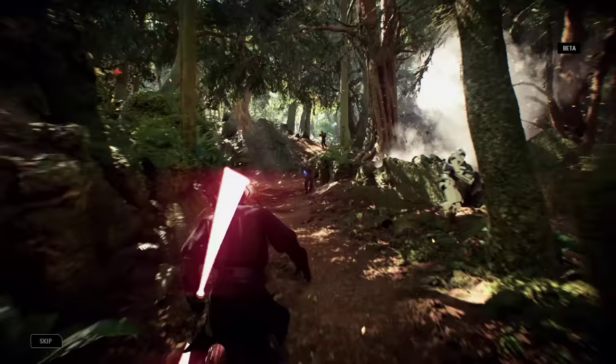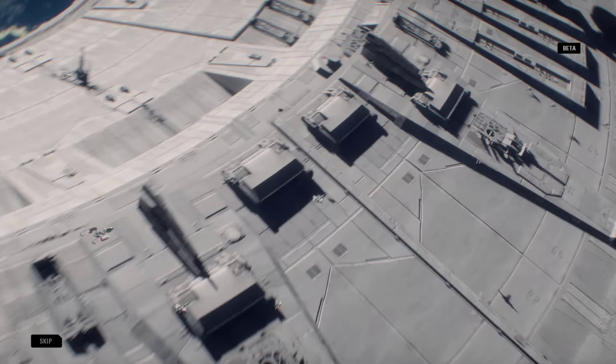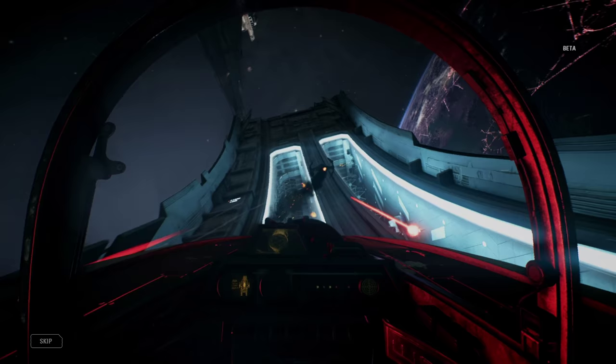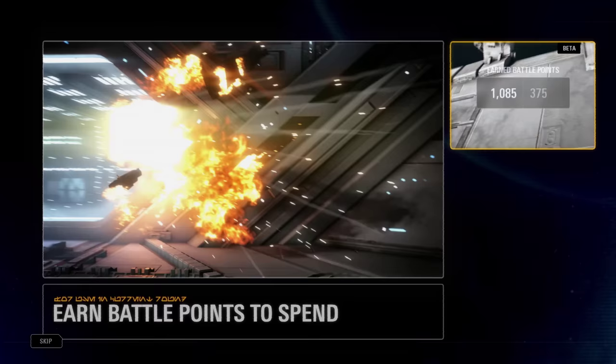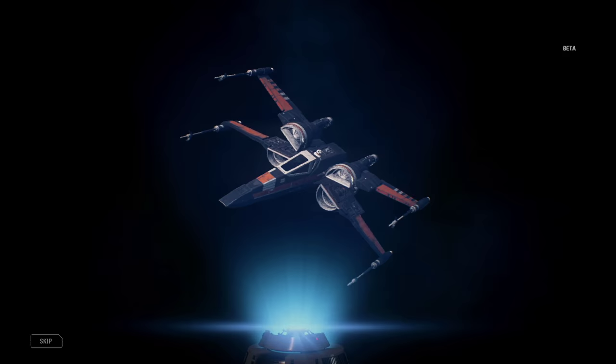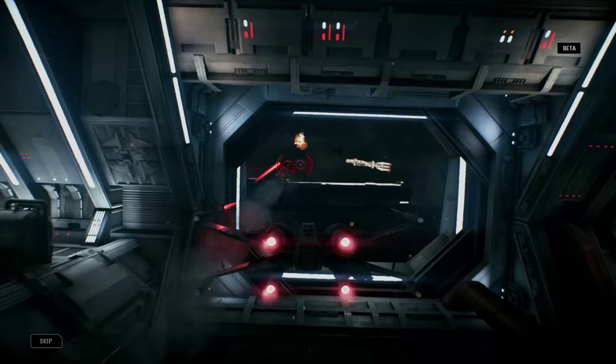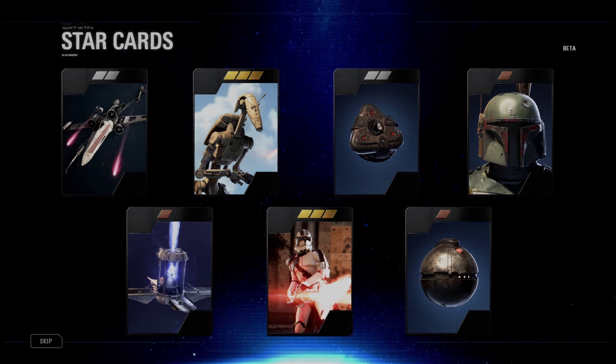Each hero has unique abilities for you to customize and master. Choose the right moment to call in your hero and turn the tide. And last but not least, we have Starfighters. Just like Troopers, each Starfighter has a class, and just like battle points bring your favorite heroes into battle, they can also bring in your favorite hero ships, including the iconic Millennium Falcon, all with unique handling and upgradable abilities.